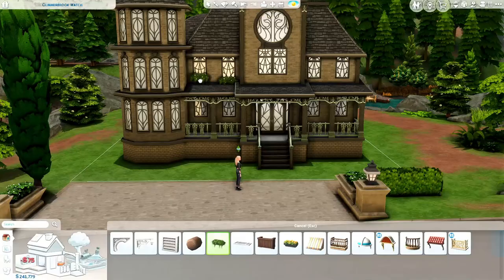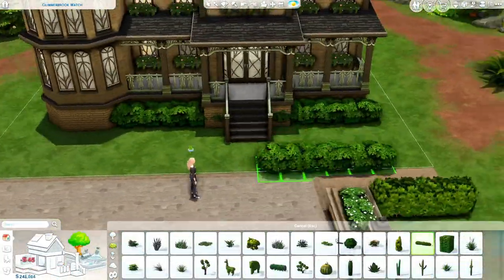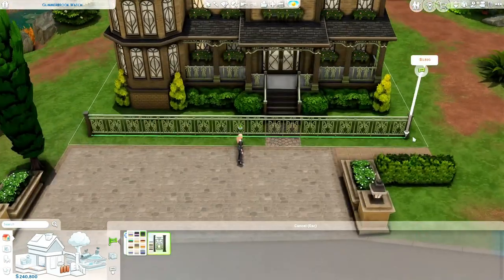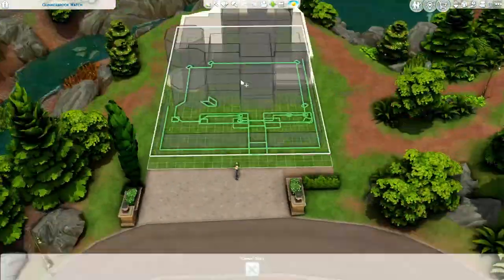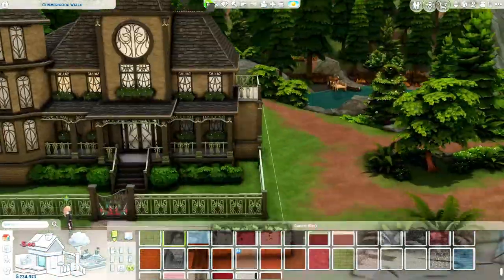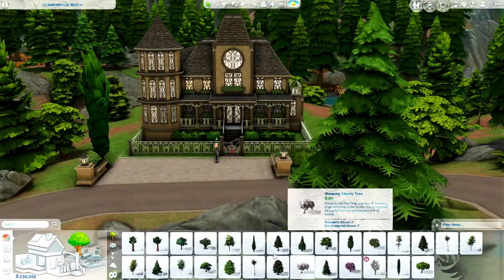I wanted to do something cool with the balcony area on the second story, but it turned out to be so small I couldn't fit really anything on there, so I ended up just putting a telescope. Then up on the very top of the house I also wanted to do something cool, but by the end of the build I was ready for it to be over, so I ended up putting a telescope up on the roof as well. You are able to get up to that roof and use it.